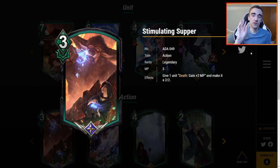Time to talk about green actions. First up is Stimulating Supper — 3 MP, give one unit on death: gain plus 2 MP and make it a 2/2. This was revealed during spoiler season and had a lot of people talking. It's extremely good because it can be used on any unit — yours or the opponent's. So this is a pseudo-removal spell, a complete debuff, or you can play it on your own unit if you really want the plus 2 MP. More times than not you'll be playing it on opponent's units. Of note, this doesn't seal the card — if you do it to a Rochi it still has Rochi effects, it's just now a 2/2 on death giving them plus 2 MP. This card is fantastic and really helps green's power level across the board.